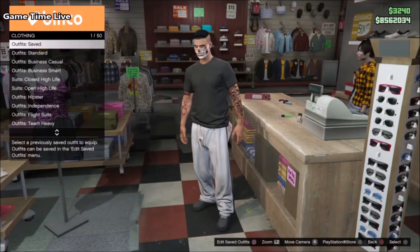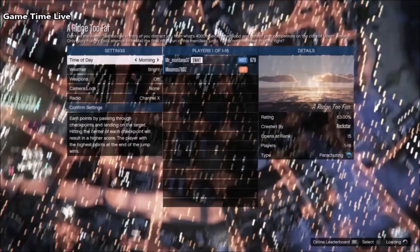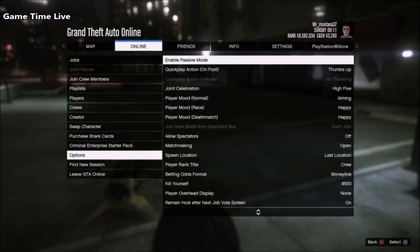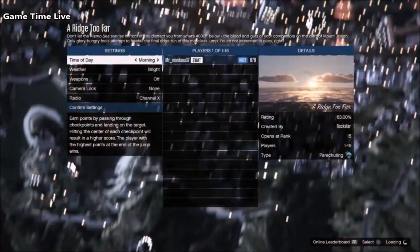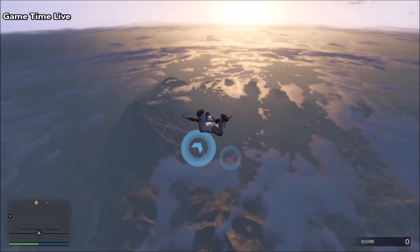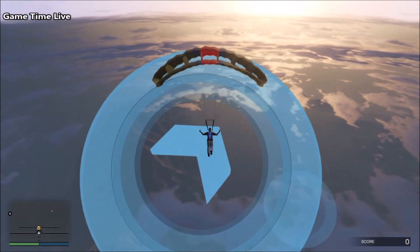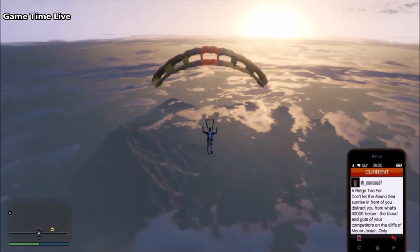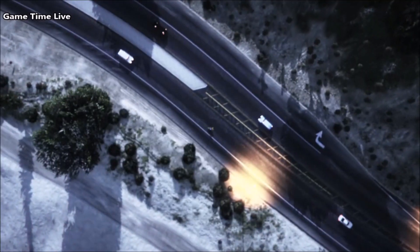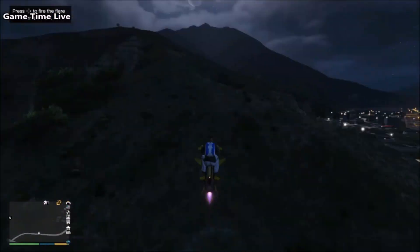Then start up the parachute mission called 'A Ridge Too Far', load it up by yourself and as soon as it's loaded just hit ready to play. As soon as you can jump out of the helicopter, open up the parachute and fly through the first checkpoints. Once done, pull up the phone and quit the job. You'll spawn back with the parachute still on your character's back. Get out of your vehicle, open up your weapon wheel and you should see two parachute backs - if you have that, you did it correctly.